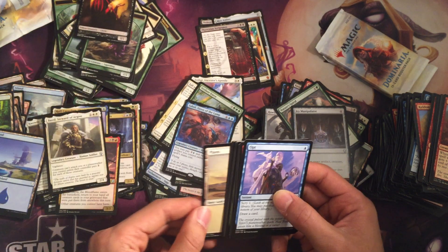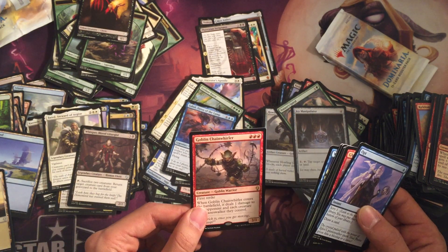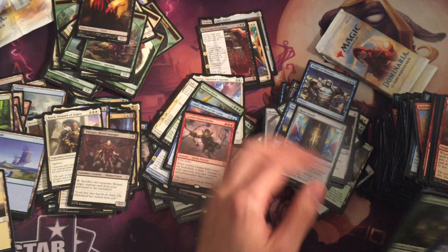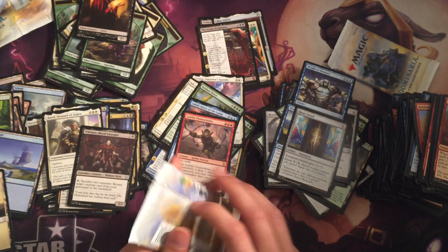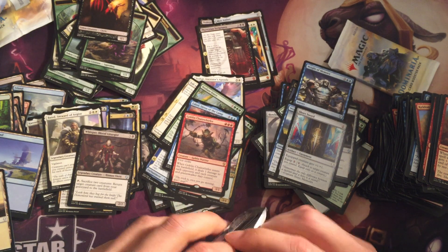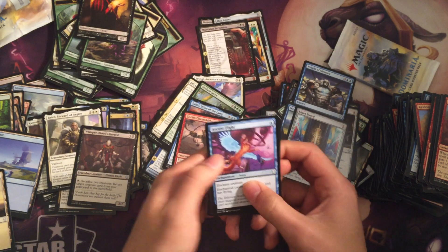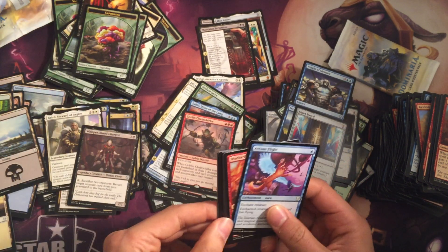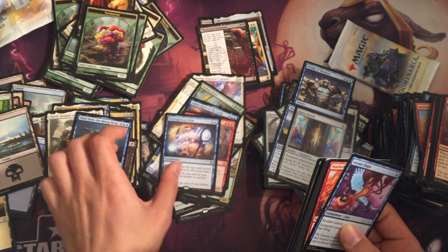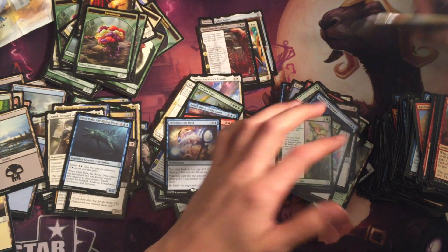Cleric, Plains, Whisper Blood Liturgist, Goblin Chain Whirler — nice. Way to Memory, Wizards of the Coast. No Damping Sphere. Come on, maybe one more mythic — all I'm asking for. Slin Voda the Rising Deep, Precognition Field.